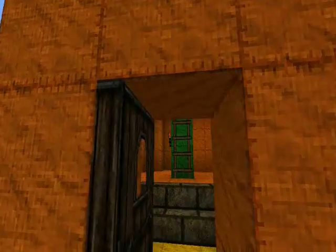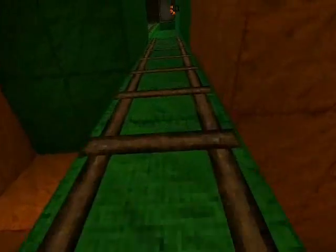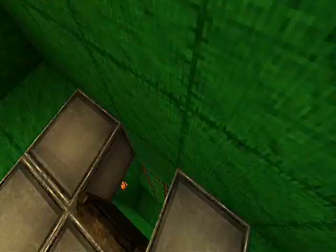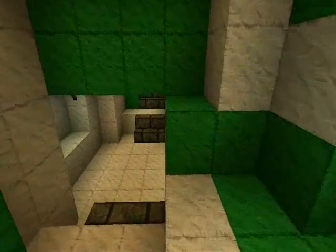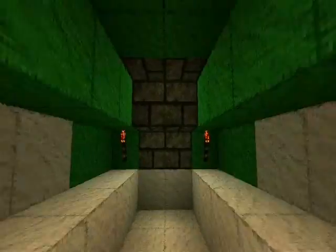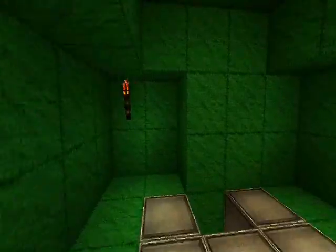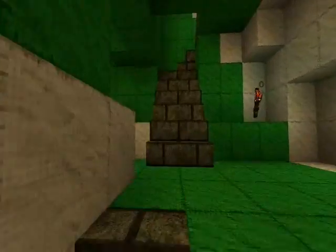I thought it would be cool to make Yoshi into a giant Yoshi-shaped house. So there are basic ladders going up to the top, it's got quite a few rooms in it — the tail, the stomach, the head, the eyes, and the nose of course is like the humongous room. I thought it was kind of cool.